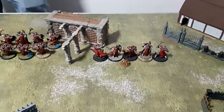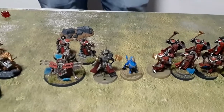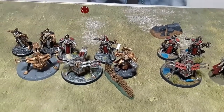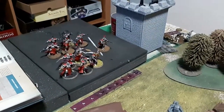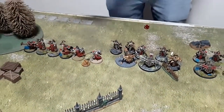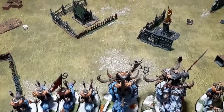For the Stormcast Eternals: five Sequitors on the far right, ten Sequitors in the centre — those are what I'm afraid of, they can do big hits. The Lord Imperitant with his Gryffhound, three Ballistas all strategically within nine inches of this guy because they extended his aura. Lord Arcanum and another five Sequitors. In reserve we have two units of Evocators and the Nightquester. The Arcanum can't be picked for shooting unless you're within nine inches of him.